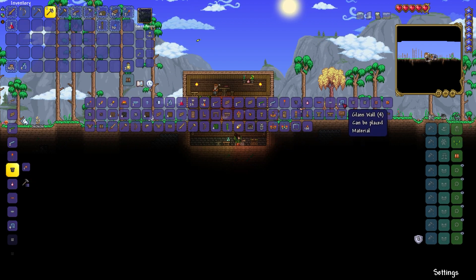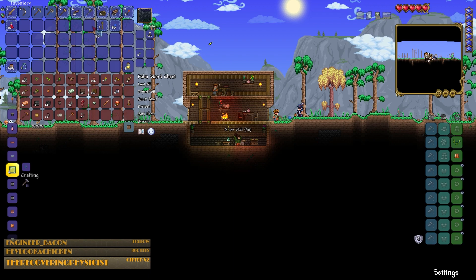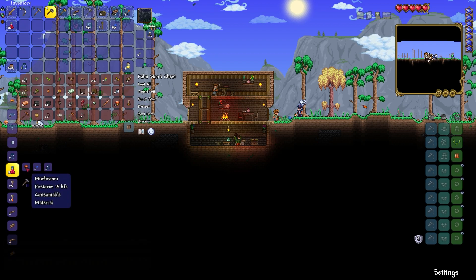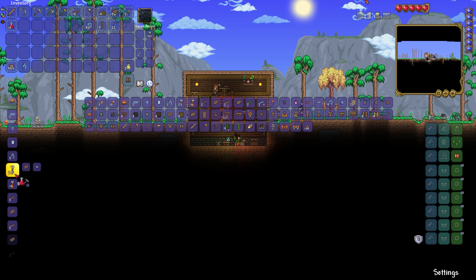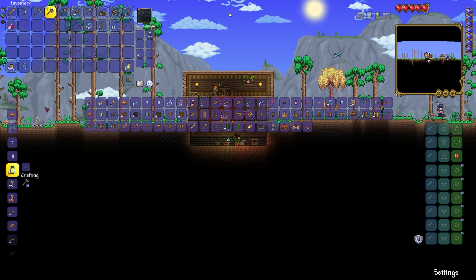We're gonna spend a little bit of time decorating the house I think. Let's get a bunch of glass wall - 40 should be enough for everything I want to do with it. I can make some healing potions using some slime, some mushrooms and some bottles. I see no reason not to try and make all of these that I can. Did I run out because I ran out of glass or because I ran out of bottles? No, I've still got a bottle at least. Recovering physicist - I thought I was reading that wrong for a moment. Thank you very much for gifting two subs to the community, that's really kind of you.